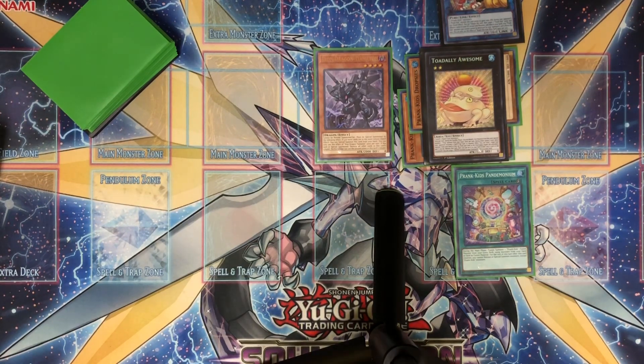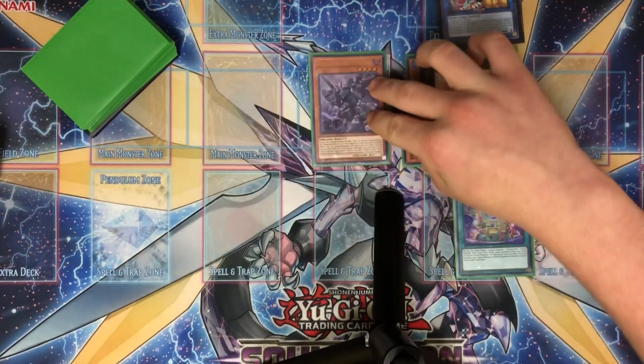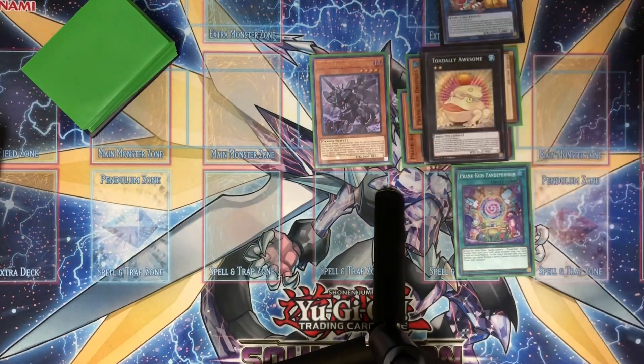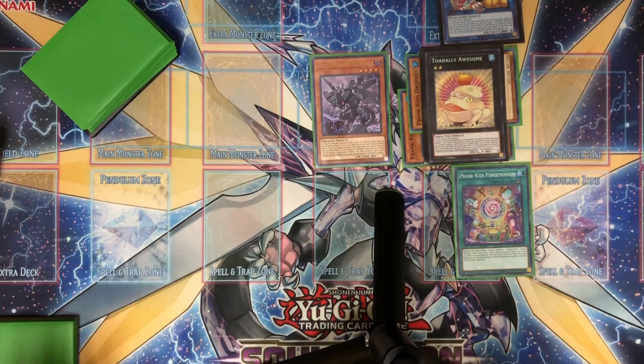You can side this out for another hand trap like Ash Blossom. I feel like this is really good in conjunction with Ash Blossom or Ghost Ogre — main this, go first, set up the board, then side it out for Ash for round two because they'll be waiting for it. You can also side it out for Pancreatitis or Fantastical Dragon Phantasmazay. I personally feel this is the best hand trap right now but you can decide for yourself whether you think it's actually god tier.